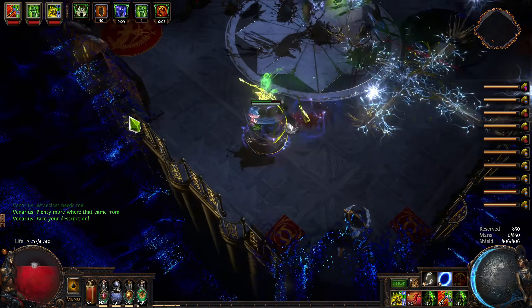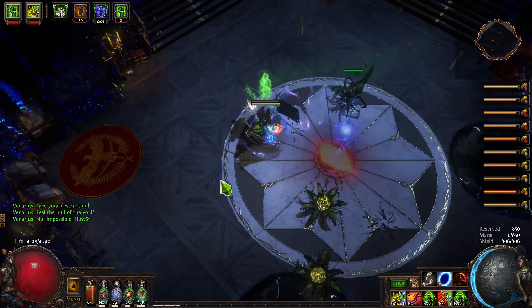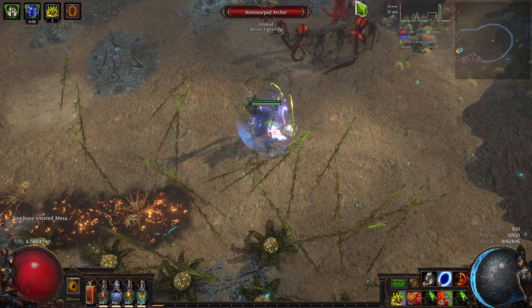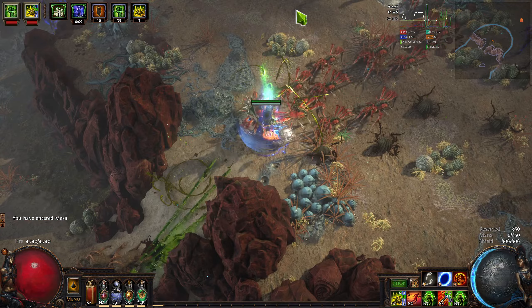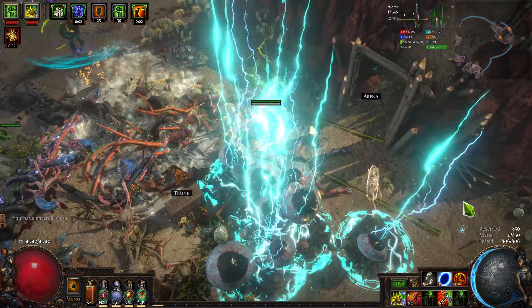If you want a quick TLDR: aim for two projectiles. If you want to do single target damage, aim really close to yourself. If you want to clear the screen, aim really far away. If all you care about is just clearing the screen, then you don't need two projectiles — it's just kind of nice to have for single target. But of course, just a skill does not a build make.